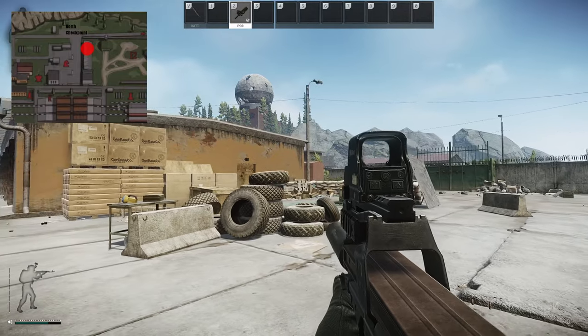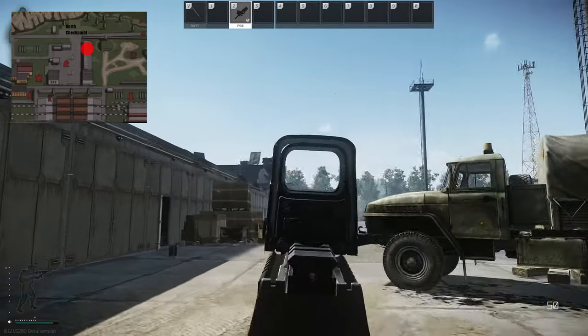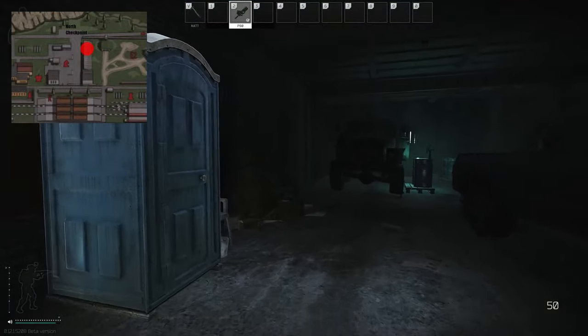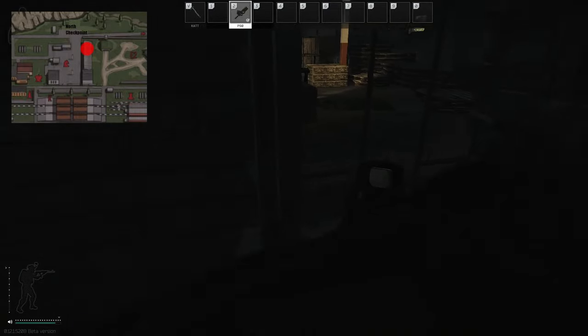This key is used on Reserve. Once on Reserve, you need to go to the warehouses — go north of where the train station is. You have these kind of sheds on your right-hand side; the very last one has a portaloo. If you go in there, there's a grated door on your left side, and that's what the key is for.